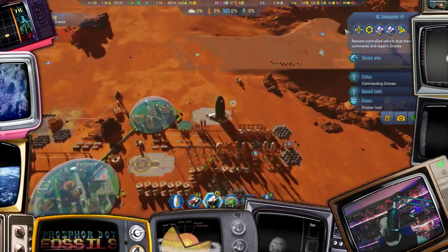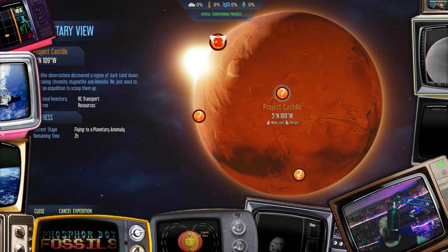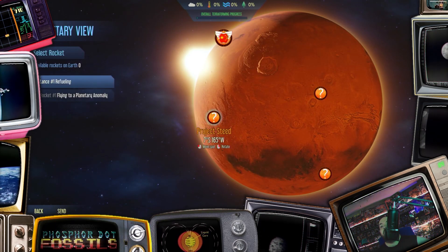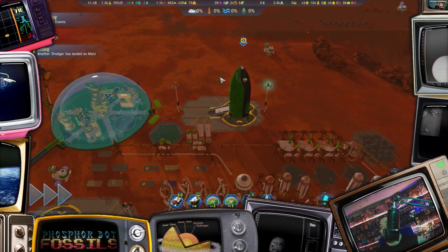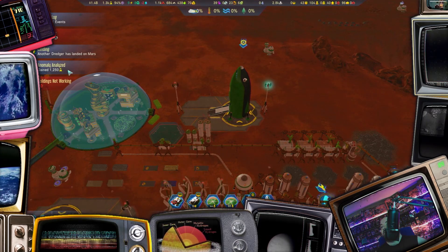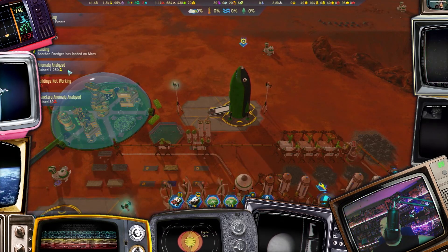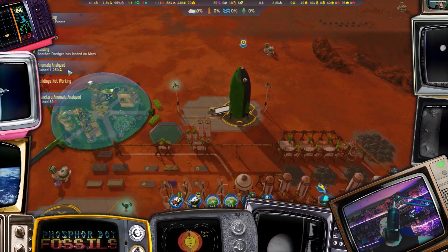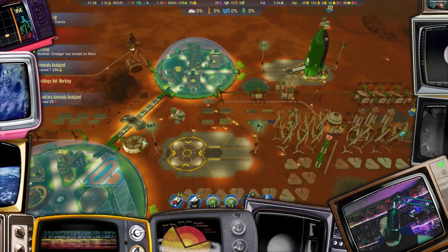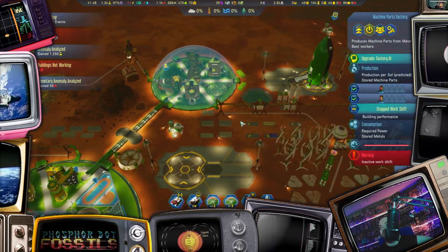One of our planetary anomalies has need of an RC commander. Anomaly analyzed. Let's get our RC commander up here. I wish these anomalies were netting something more useful than just metal. Metal can be turned into machine parts, et cetera — that's great. What I really need is more people.